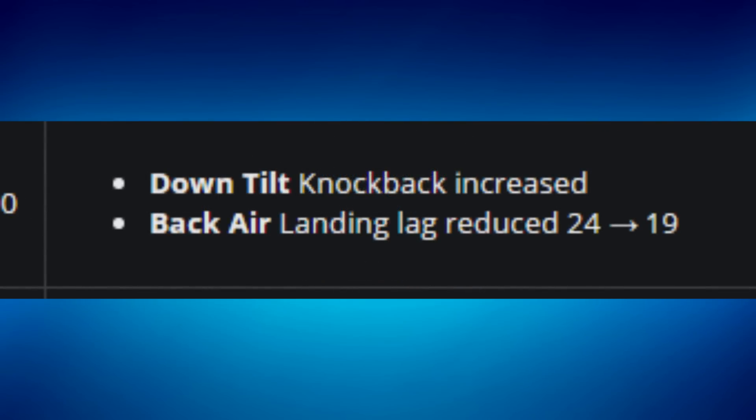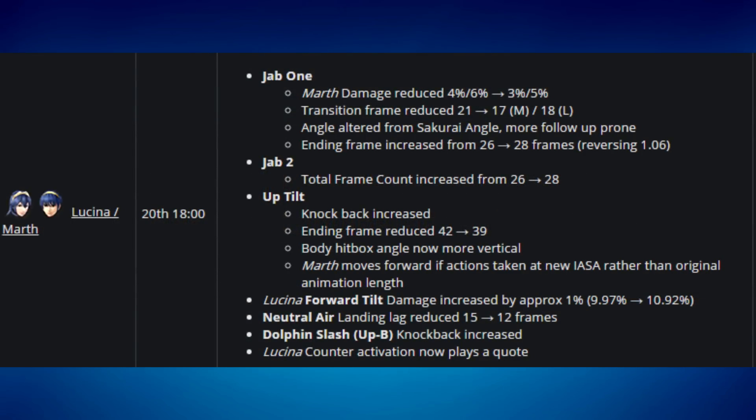Mr. Game & Watch had his down tilt knockback increased, but it doesn't make a huge difference. Game & Watch struggles because he's too light and doesn't have the best neutral, so this change doesn't help him out that much.